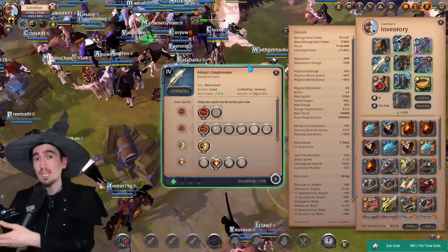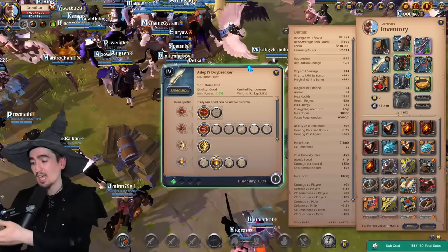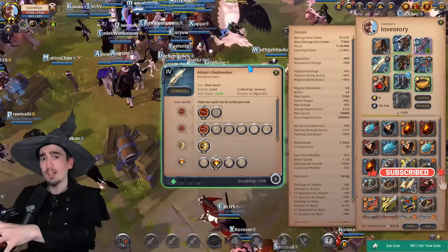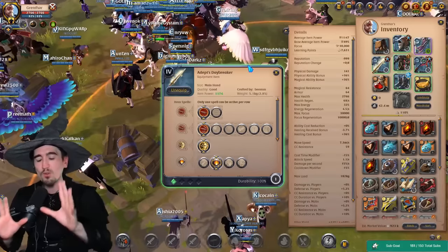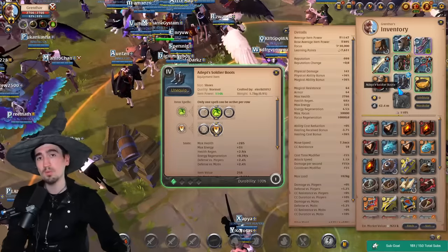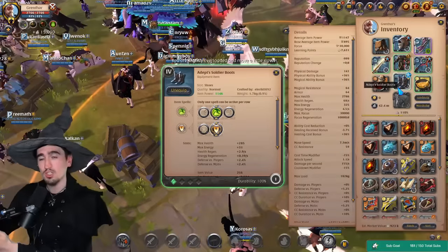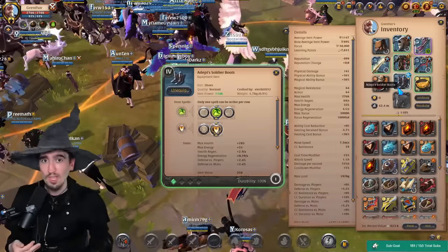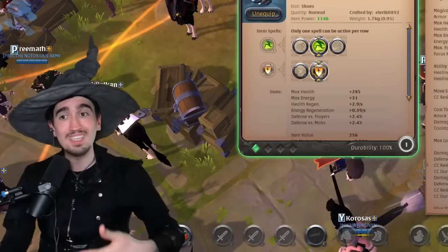Depending on what you're worried about: if that enemy has 8.3 on the set, they'll have a ton of HP but not deal a ton of damage. If they have an 8.3 weapon with tier 4 gear, they'll deal enormous damage but be very squishy. To oversimplify it — the weapon deals damage, the armor protects. High IP weapon means high damage; high IP equipment means high defense. This is a strategy many open-world players use to make themselves seem weaker than they are.